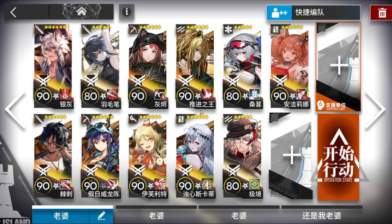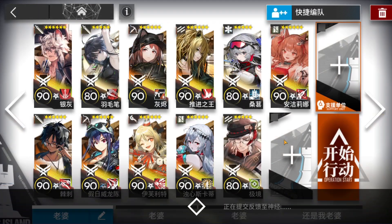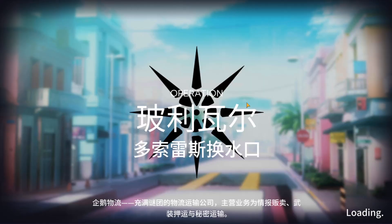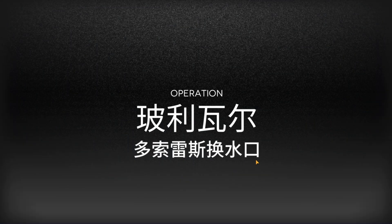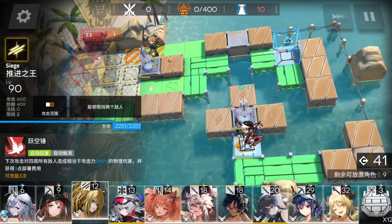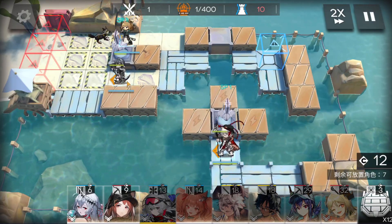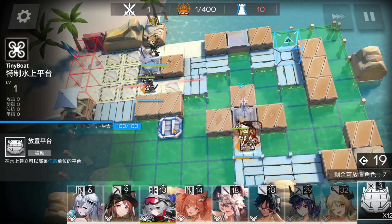This is the squad — no need to explain since it's a high-end showcase. Angelina is just here to give some attack speed buff to everyone, just a bit — a plus eight, not that relevant to be honest. Immediately, this vanguard here charges the gramophone, then this one as well. La Pluma is always in my squad because she's my waifu.